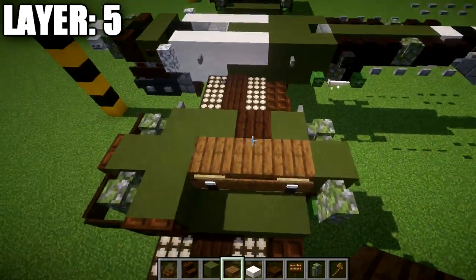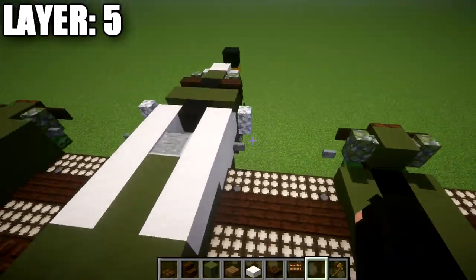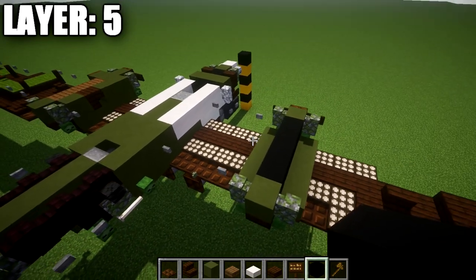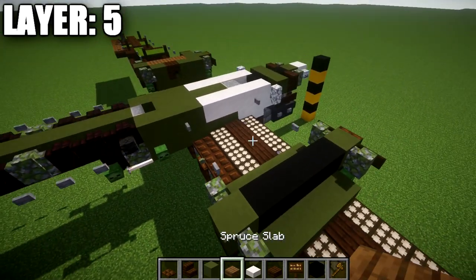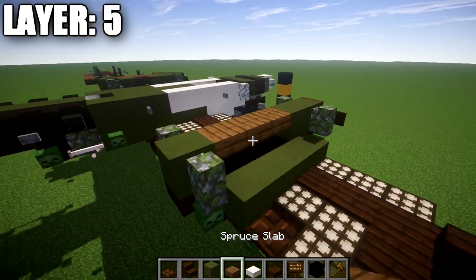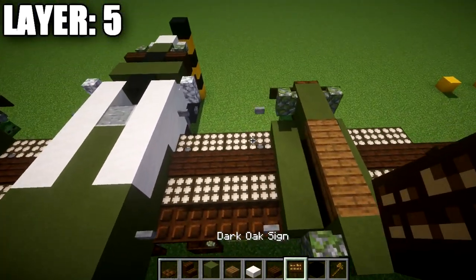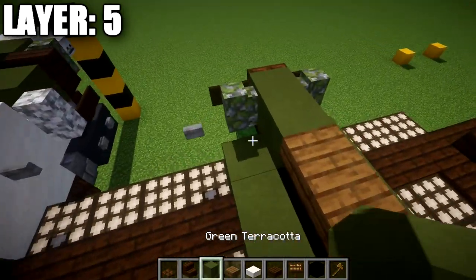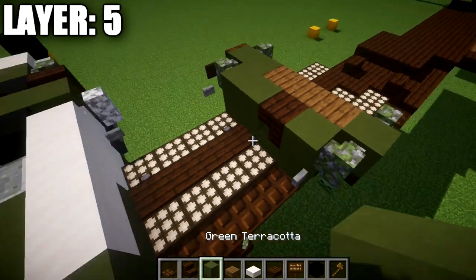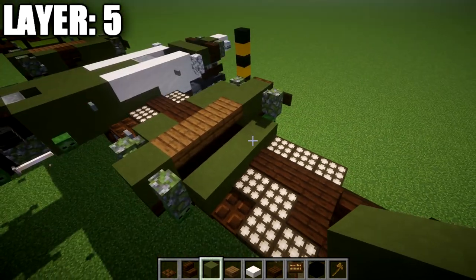If you want the engine completely closed, fill in a solid row of four black concrete in the center. If you want the engine open as I have on this model, grab spruce wood planks and green terracotta — place one green terracotta block, then four spruce wood top slabs back. On the inside for the closed portion: one and two green terracotta blocks, a dark oak wood upside-down stair, and a green terracotta block behind the stair. To close the engine, mirror the same on the other side.